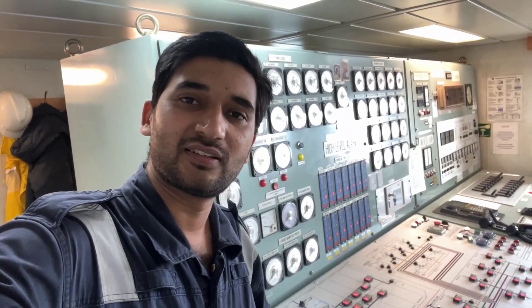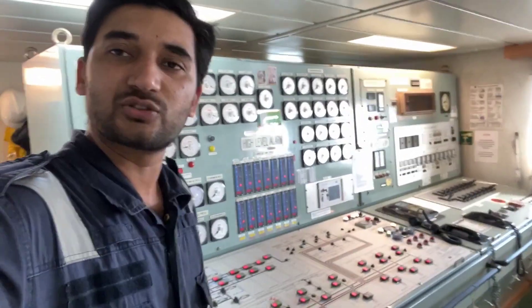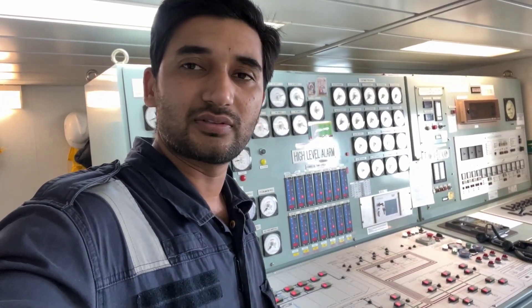Hello guys, welcome back to my YouTube channel. In this video I will show you the cargo control room of my ship. At the back side you can see this is the big console — we call it the cargo control console. On this you'll find many gauges, level indicators, operating valves, gas systems, clock, FRAMO control systems, wax control systems, high level alarms, bunker level alarms. One by one we'll see what is there in this console and how it works.